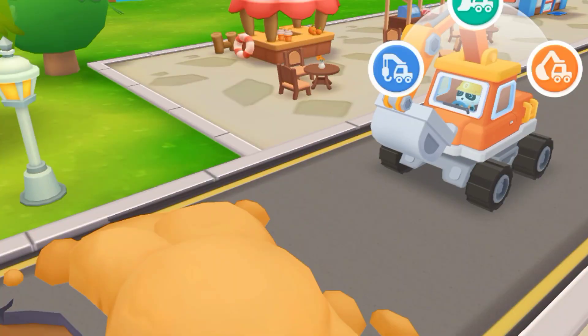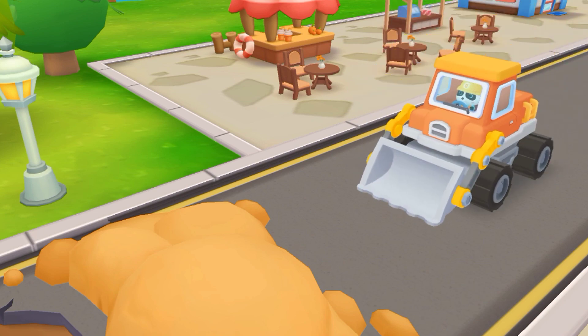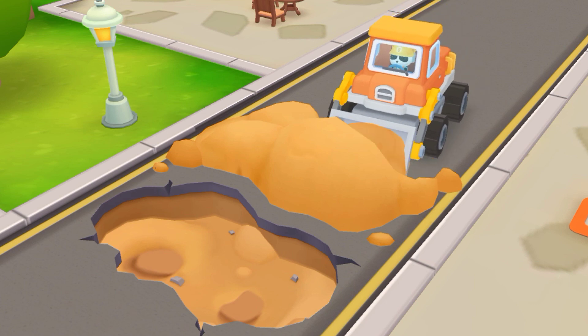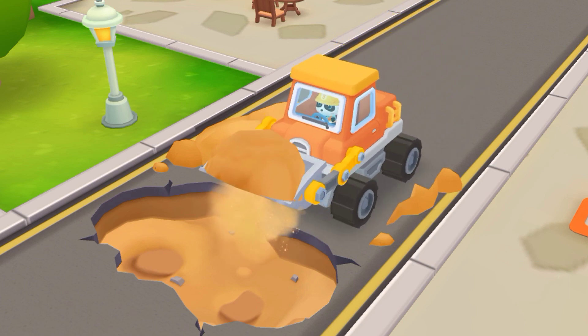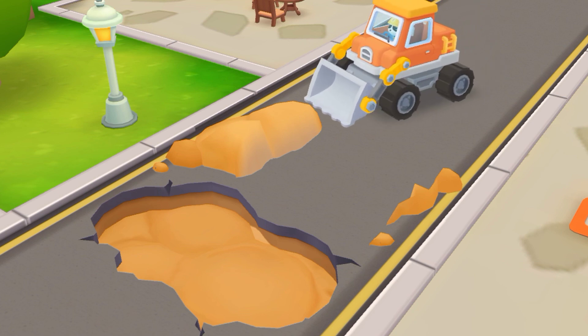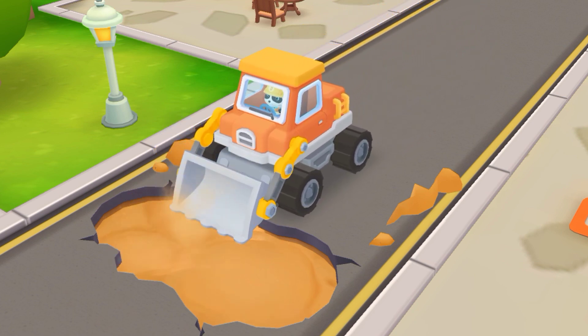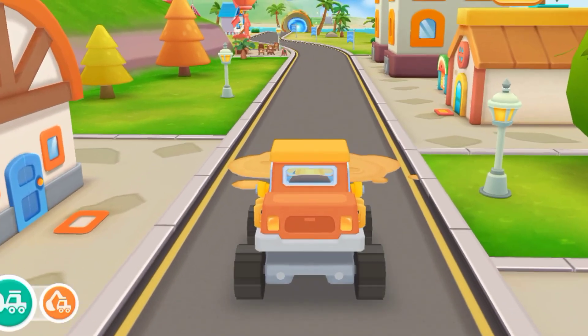Oh, there's a pile of dirt. We can't get through. Kids, which construction vehicle should we use? Bulldozer! Push the dirt out of the way so we can get through. Woohoo! The dirt is pushed away.